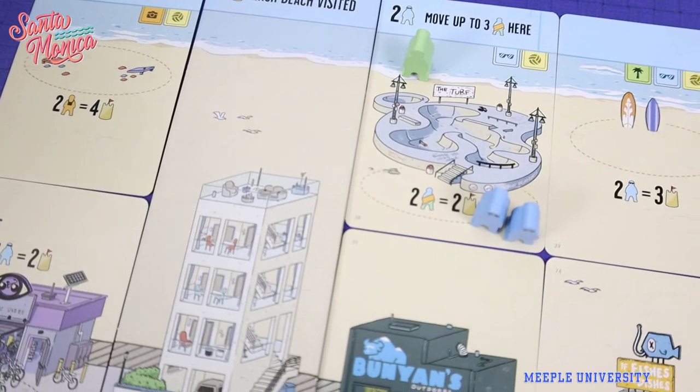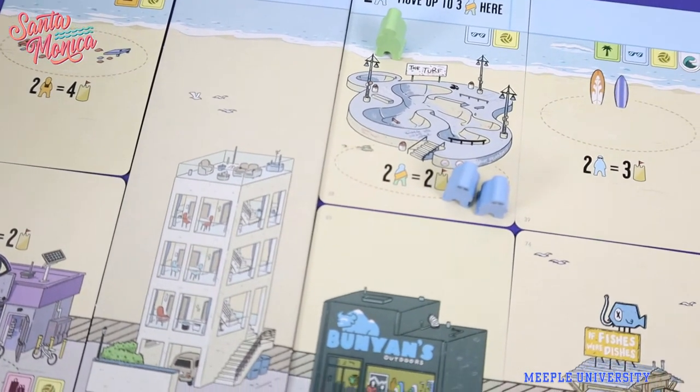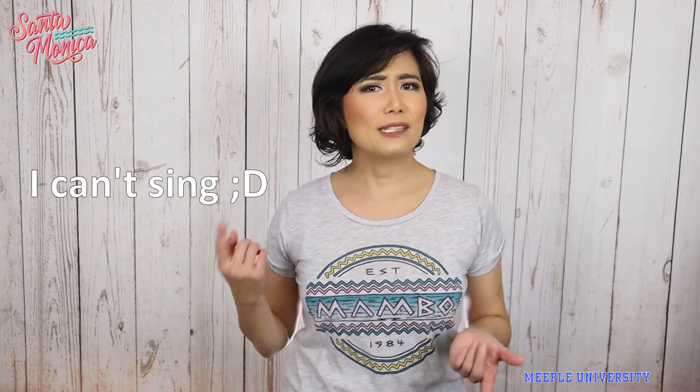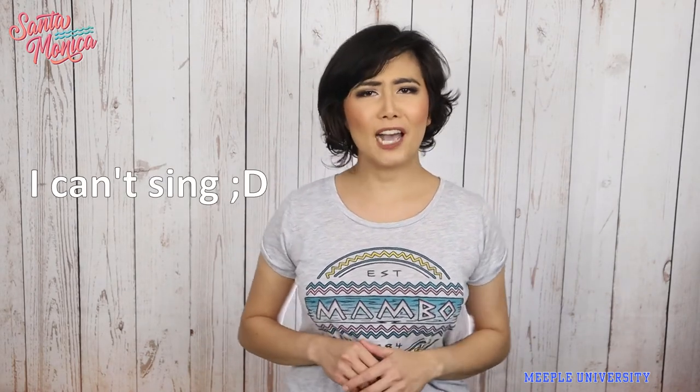What grabbed me first is the artwork — the calm pastel colors, the beach theme — and I've been to Santa Monica and I like it there. Then every time I play or see the game, I have that song in my head: 'All I Wanna Do' by Sheryl Crow — 'Until the sun comes up over Santa Monica Boulevard.'